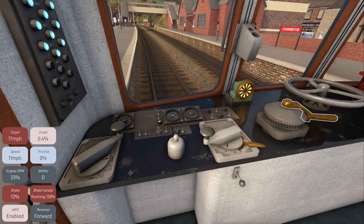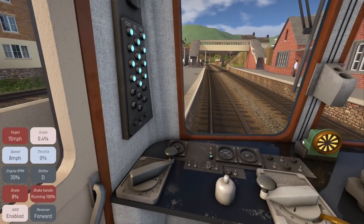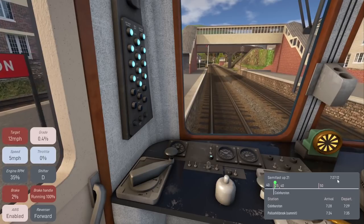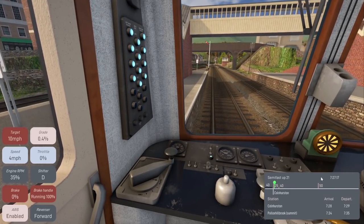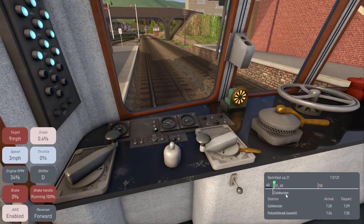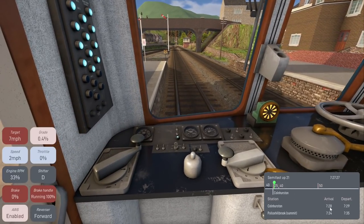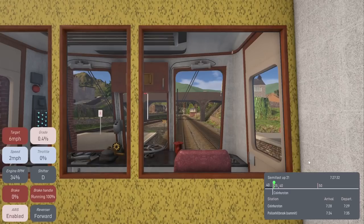We're getting down to about 10 miles an hour, making a stop at this station. It looks like we're on time — we need to be there at 7:28 and we're actually 45 seconds early. Coming to a full stop now at Colnhurston. We'll be hanging out here for a minute before we depart.